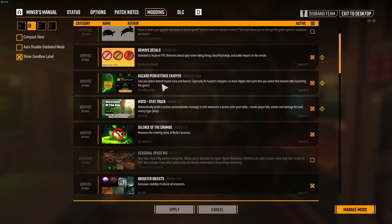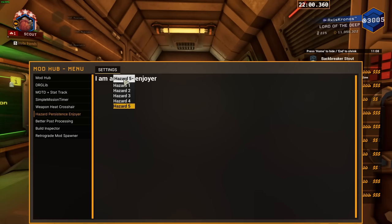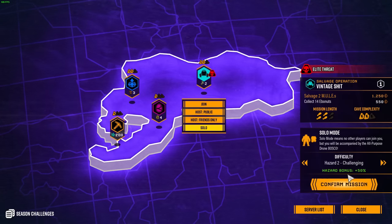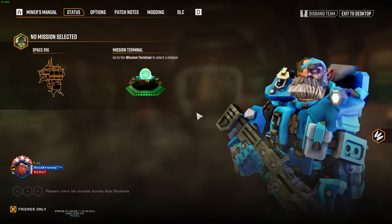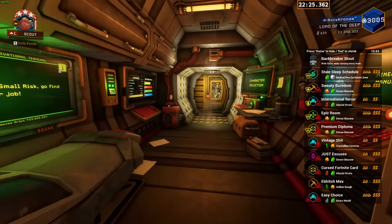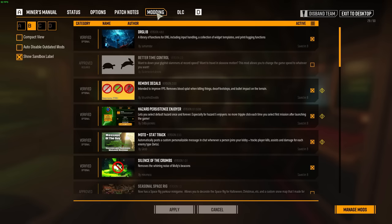Then we have Hazard Persistence Enjoyer. If you go into mod hub you get to pick what hazard level you are going to auto-select whenever you pick a mission. Normally when you pick a mission it automatically defaults to hazard 2, so you'd have to manually select hazard 5. However with Hazard Persistence Enjoyer, you select hazard 5 and your mission already comes pre-locked and loaded with the level you want, saving time on every mission selected.